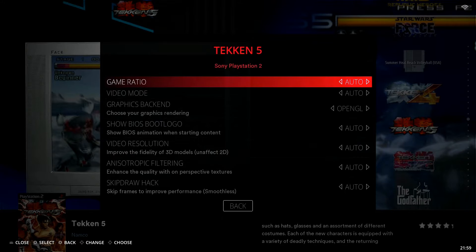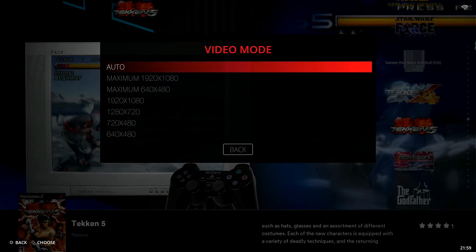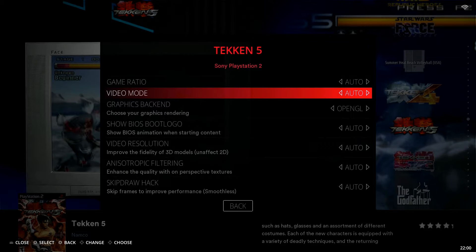Next is Video Mode. You can go in here and make adjustments based on your experience with that game. If it's not giving you any issues and you're happy with how everything looks, leave this on auto. Don't go in and start making adjustments if your game is performing extremely well — it just doesn't make sense to fix something that isn't broken. But it's certainly an option if you feel you need to.